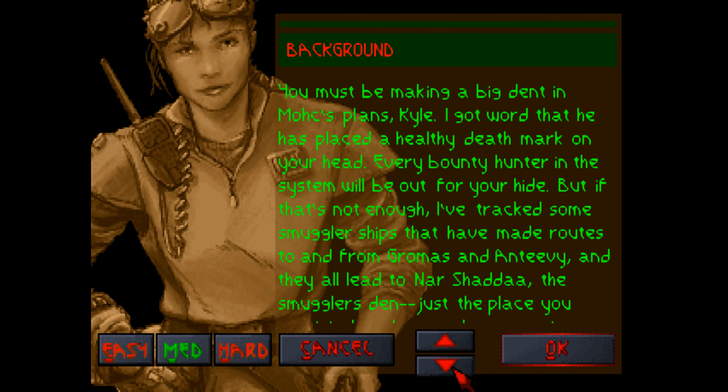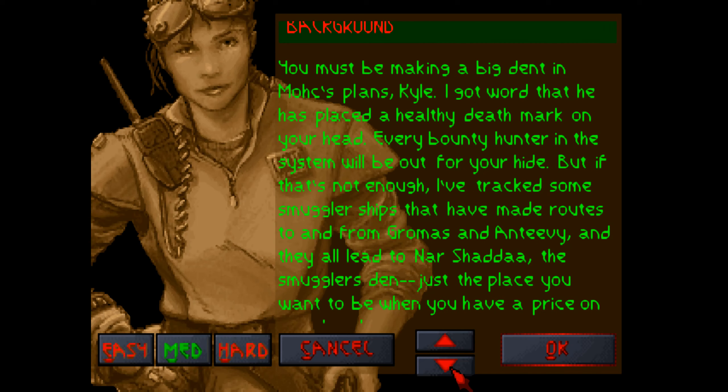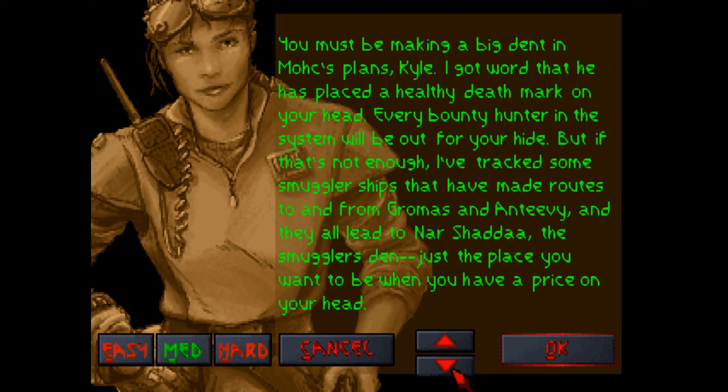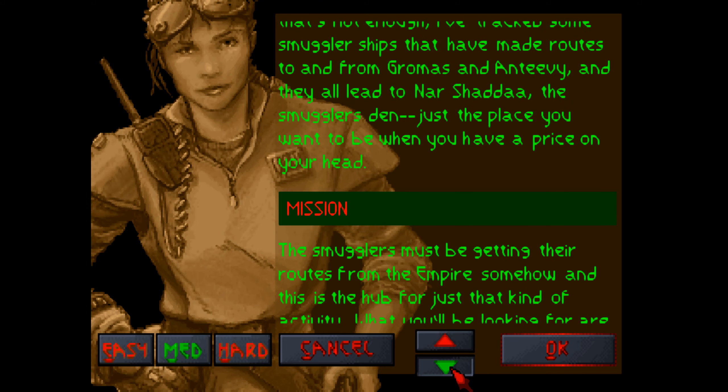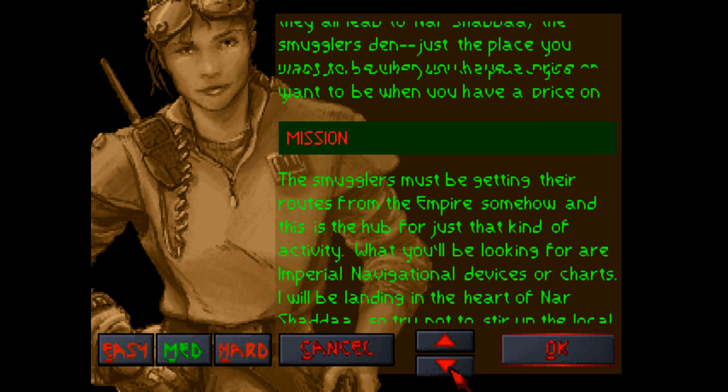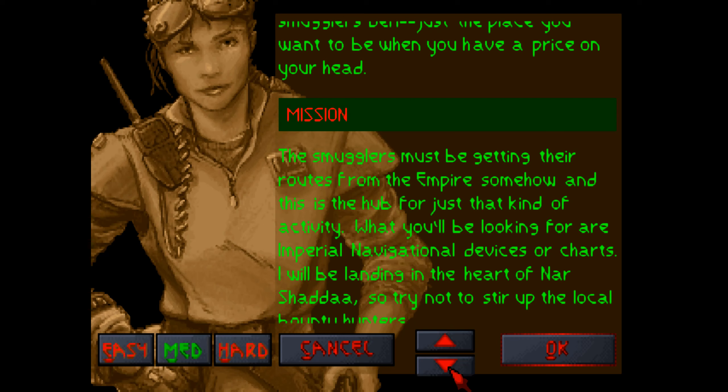You must be making a big dent in Mox's plans, Carl. I've got word that he has placed a healthy death mark on your head. Every bounty hunter in the system will be out for your hide. I've tracked some smuggler ships that have made routes to and from Gromus and Antibi, and they all lead to Nar Shaddaa, the smuggler's den. Just the place you want to be when you have a price on your head. The smugglers must be getting their routes from the Empire somehow, and this hub is just that kind of activity.